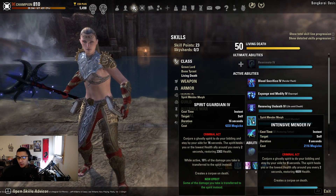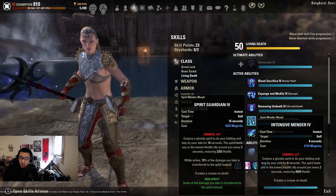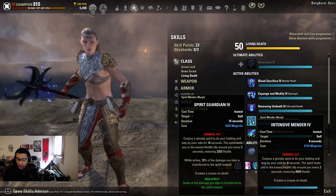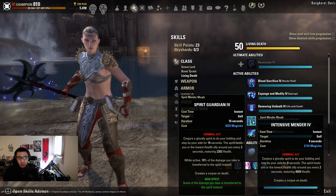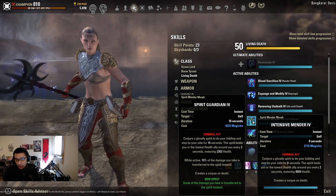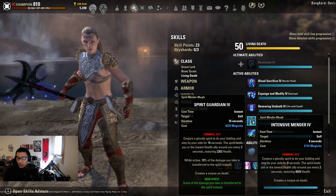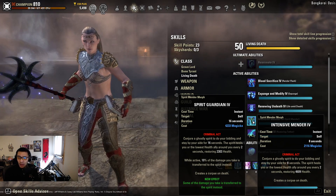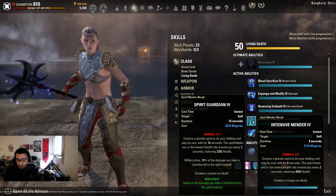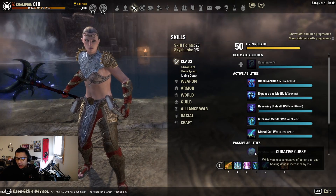Next we have Intensive Mender. You have two morphs: Spirit Guardian lasts 16 seconds with some mitigation, while Intensive Mender heals for about twice as much but only lasts 8 seconds. Since the idea behind the necromancer tank is to generate as much ultimate as possible, you want the shorter duration morph to get corpses up faster. Intensive Mender generates a corpse when it expires after 8 seconds, or if you recast it after at least 4 seconds have elapsed. I recommend running Intensive Mender to get corpses out faster.